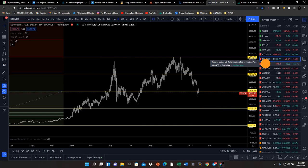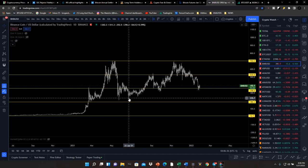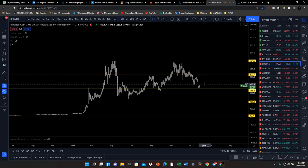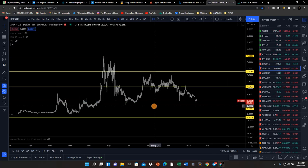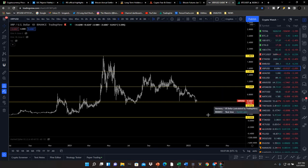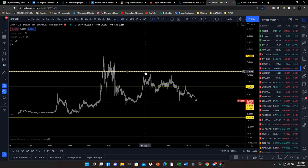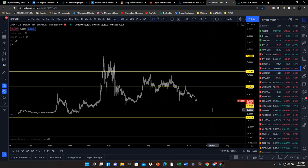For Binance, pretty much the same thing — you have some equal lows from June and July that we want to watch for support. Binance Coin is currently in a premium zone so I wouldn't be scaling in right now; I'm looking for it to trade deeper into discounted zones. For XRP, it's in a discounted zone trying to creep to the bottom of the next discounted zone. The bargain discount zone for XRP is anywhere under $0.57 — if it does go there it should bounce pretty aggressively, as it has every time it visits that zone.